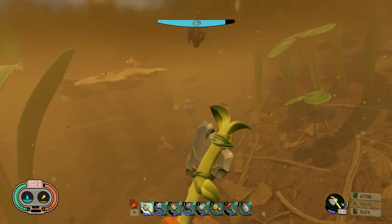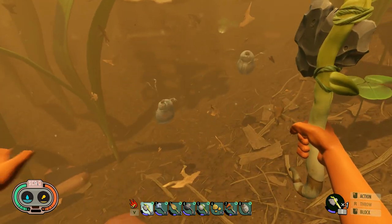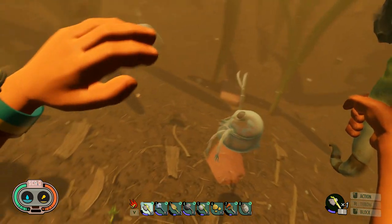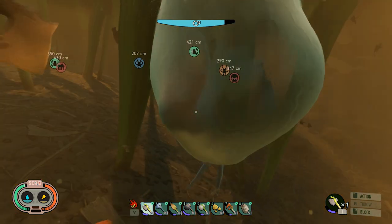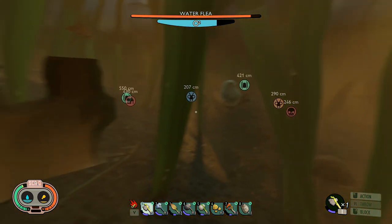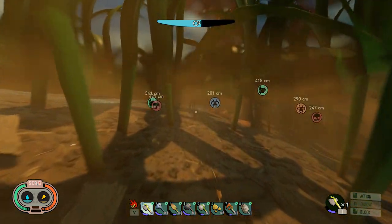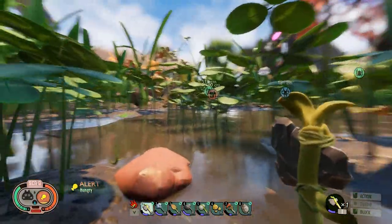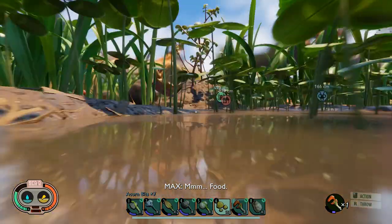It looks like you'll find some water fleas under water here — those are so creepy. You'll most likely need a spear; if you swing a hammer or axe at them it does little to no damage. But they're here if you need some. I'm gonna see what these actually get me in terms of research.